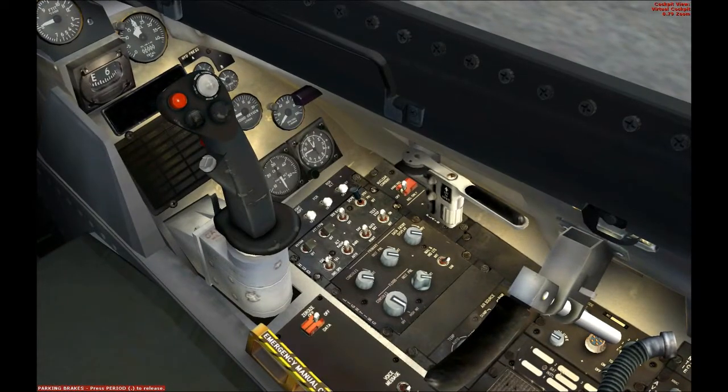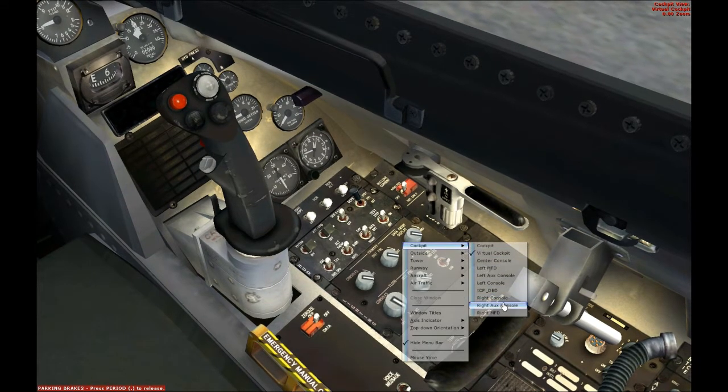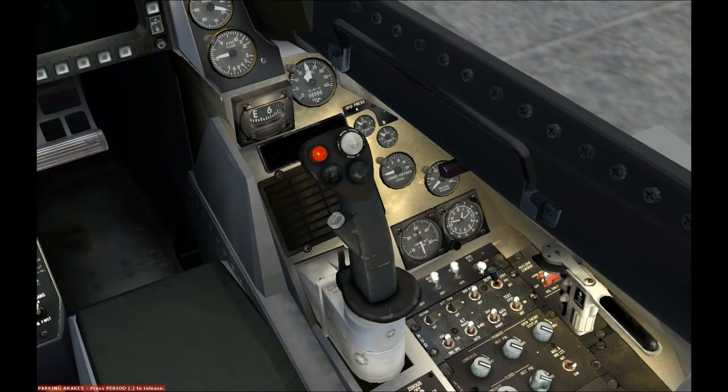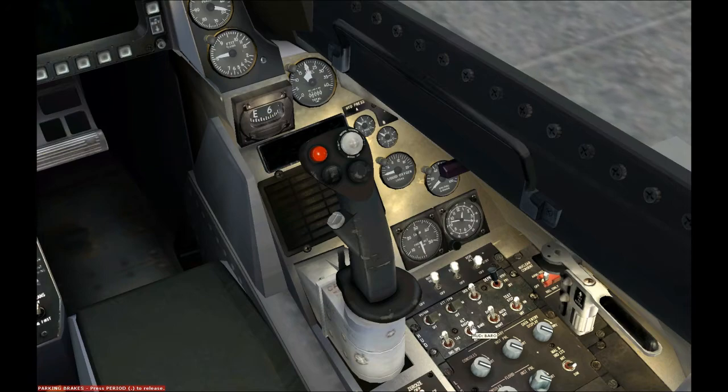These buttons over here are the ones about the information on the HUD. There is this button — you have to press this, this, this, and this one. Don't press this one or it won't show you the altitude.